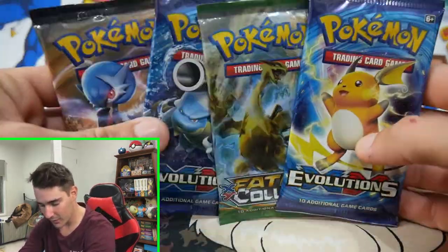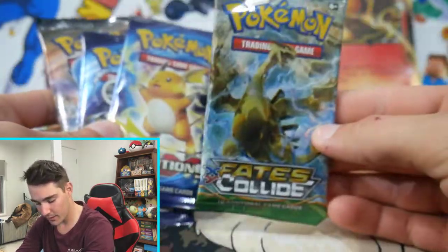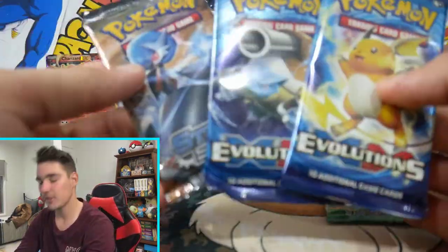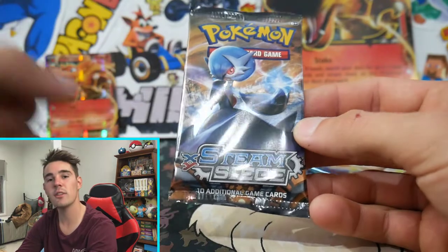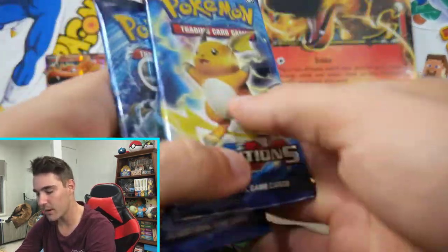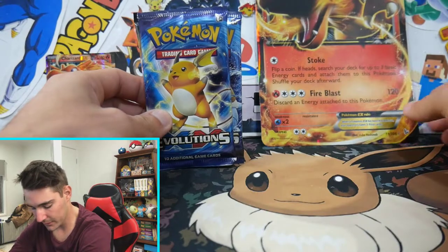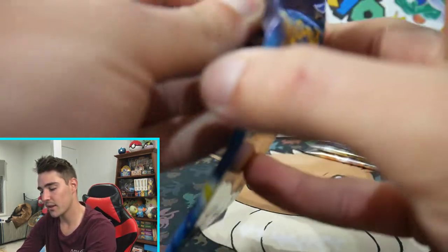So we have four packs, and the newest pack in here is actually Evolutions, which is crazy to think — that was an awesome time. We can get some Umbreons in this one, we can get some Charizards. So we are going Charizard hunting. And then we have some Steam Siege right there, which actually did really well on my channel. Steam Siege has a really good place in my heart. All of these have a very special memory. Let's get straight into opening up the packs.